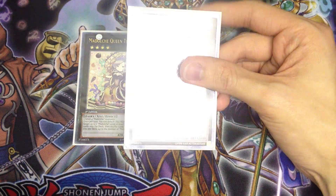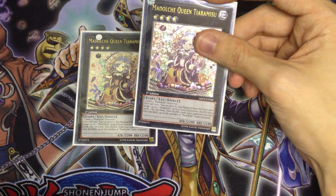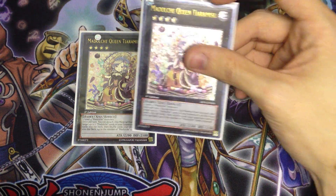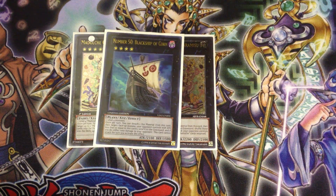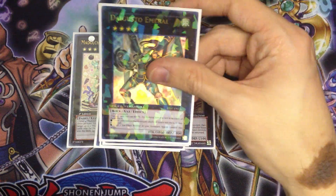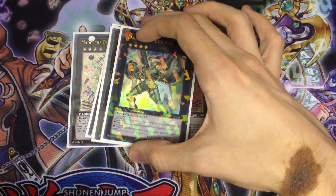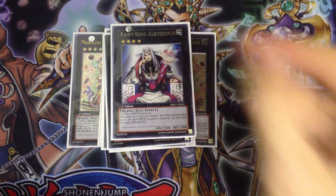We play two Madolce Queen Tiramisu. Tiramisu is really, really cool. I only play two because it can shuffle the other copy from the grave back into the extra deck, so you really don't need the third. It's integral for so many push plays. One Black Ship of Corn — gets around Zenmaines and all sorts of problem monsters. One Dire Wolf for generic removal. One Number 64: Ronin Raccoon Sandayu because switching things to attack mode is pretty cool. One Digvorspruce Emerald for when you really lose your combo plays — sometimes Messingalatos get stuck in grave and you don't have access to Chateau. Maestroke because he's the best rank four. Gagaga Cowboy. Fairy King Albverdich. Gem-Knight Pearl.